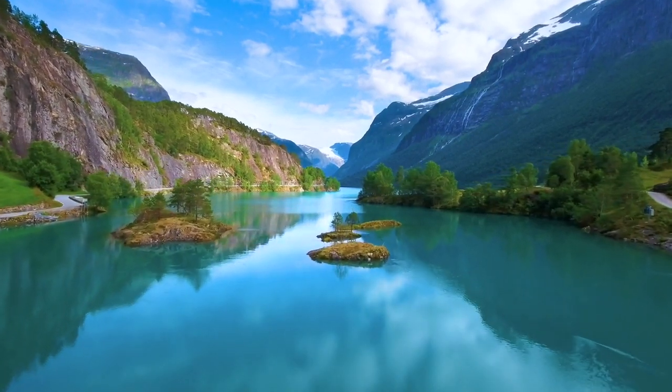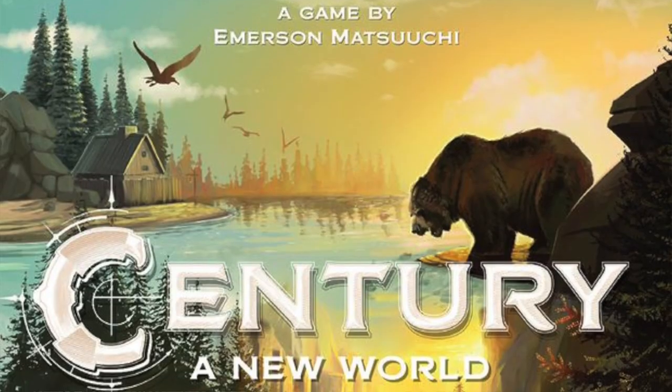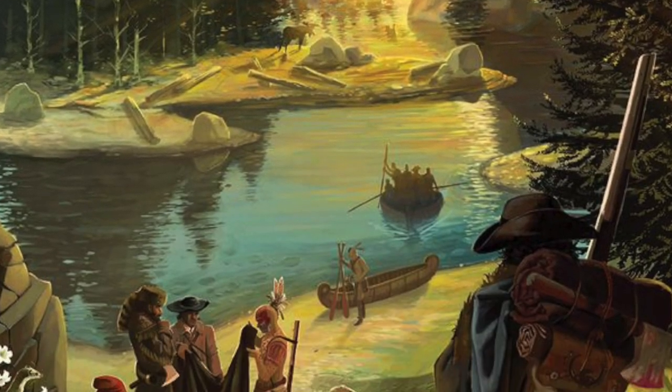A while back, Century Spice Road came out, then the second game in the series, Eastern Wonders, and now the third in the trilogy, Century: A New World is here, designed by Emerson Matsuchi and published by Plan B Games. Today I'm going to show you how this game works — just the game itself, not the combinations with the other games.